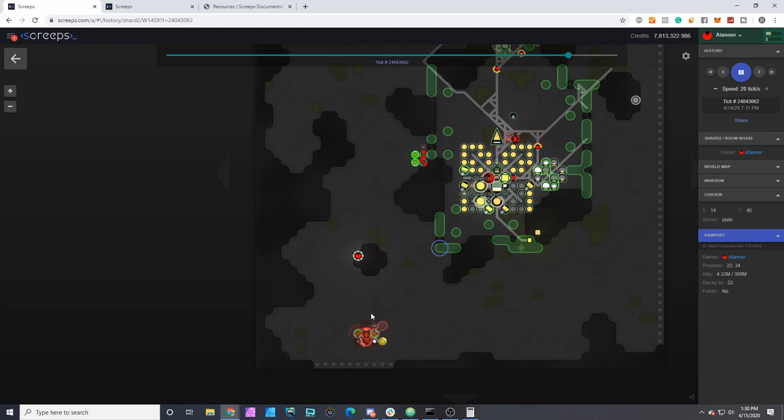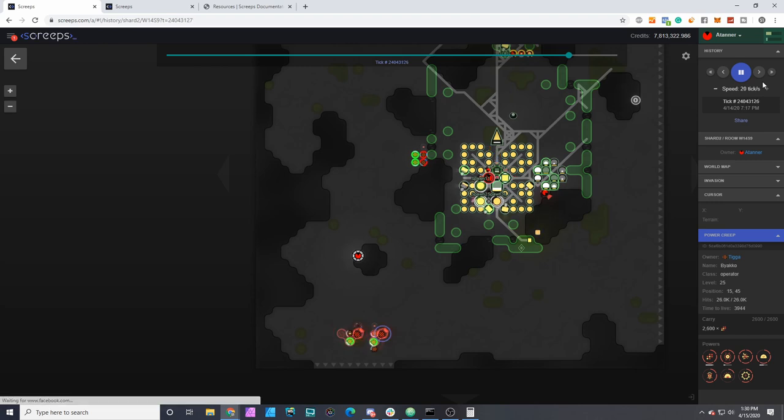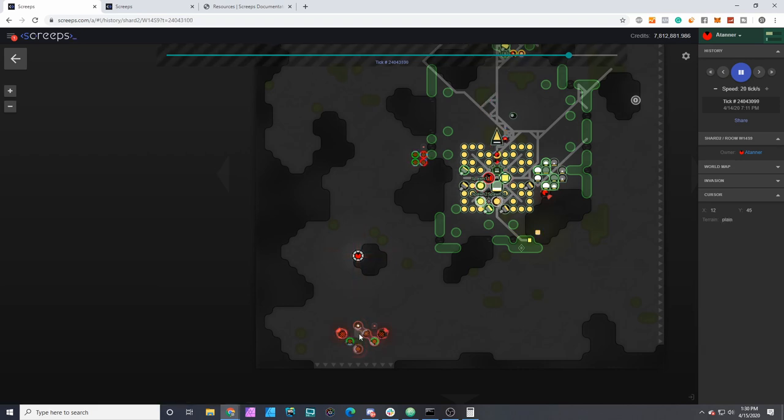I brought in several squads to try to attack these power creeps — they have quite a bit of hit points but they're not invincible. One issue right here is he's fixed his supply problem. Supply is important because without it he's not able to keep up disrupt terminal and disrupt spawn continuously given how expensive it is. But he switched some parameters and upped the amount of ops being sent into this room. In a second you're going to see my counter squads breach and start attempting to take out those creeps.